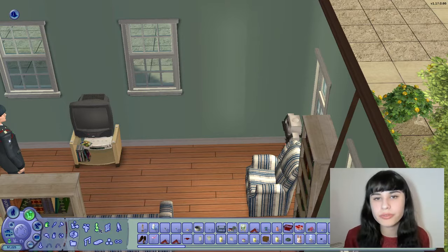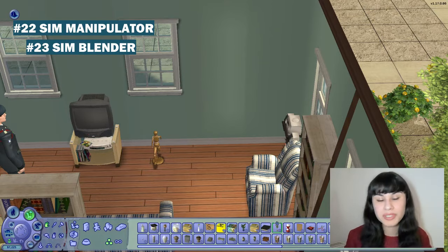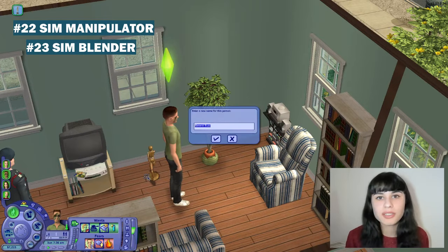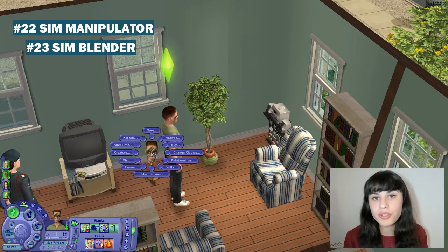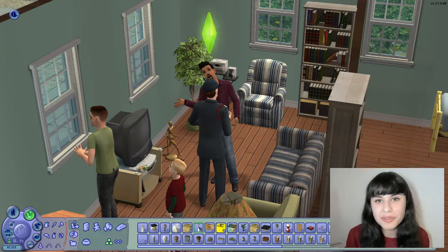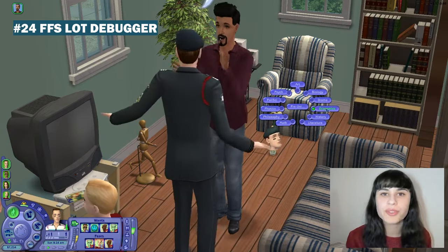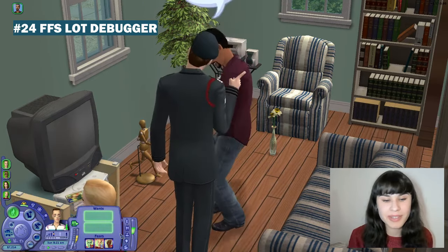Two mods essential for customising Sims further are the Sim Manipulator and the Sim Blender. You can pretty much use one or the other, but both have a few functions the other doesn't. I use these for changing my Sims' aspirations, turn-ons, messing with their ages, changing their outfit instantly anywhere without even having to press play, changing the weather, teleporting Sims over, adding Sims to the family, turning Sims into townies, and all of that stuff. Another object I also constantly use is the FFS Slot Debugger — useful for debugging things, but I also use it to give my Sims degrees if they didn't get the chance to earn one throughout their life, because I created them as adults.